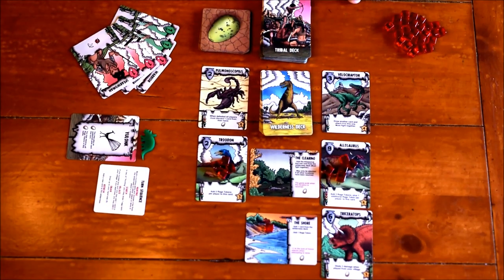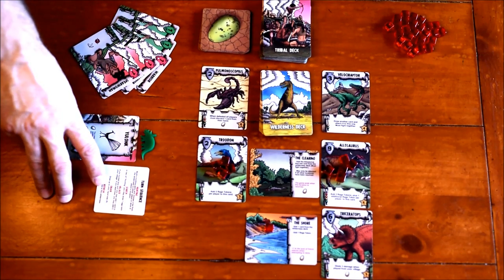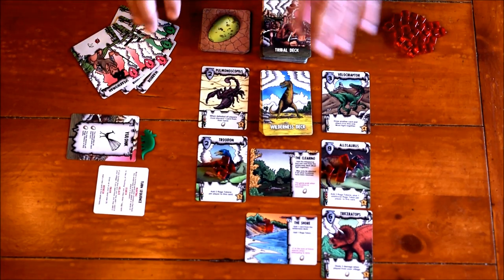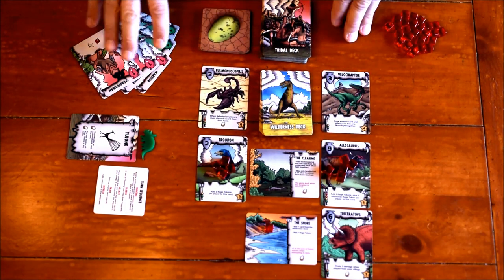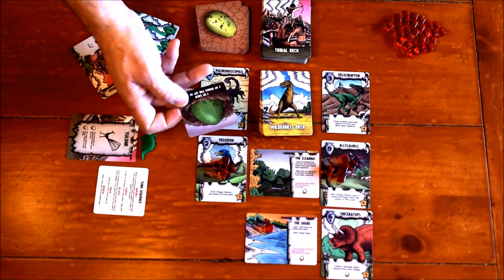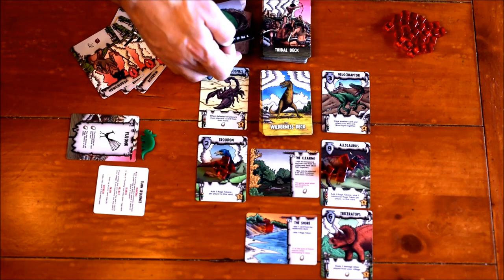On your turn you follow the phases guide. The first decision is: are you going to go hunting or are you going to go searching? Let's look at searching first. Searching is for when you've surveyed what's out there and determined either there's nothing you have the capability of defeating, or you really just want to build up your village for a later turn. If you search, you get to take the top egg card.